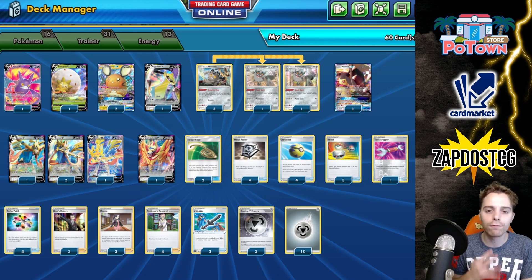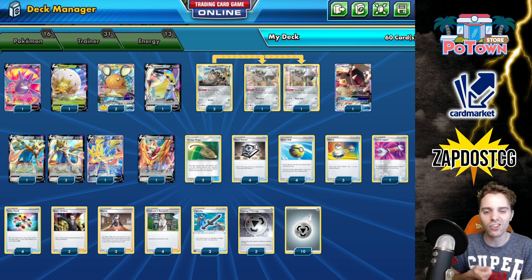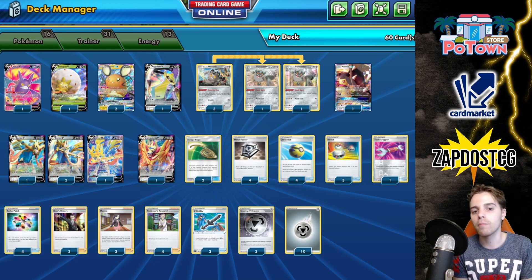You can also thin your hand with Cramorant and get Metal energies into the discard pile to abuse them with Turbo Patch and Metal Saucer. With four Turbo Patches and four Metal Saucers, you'll probably have enough attackers to win the game. With Switch and Escape Rope, you have lots of ways to reset Brave Blade's attack effect. Sometimes you're stuck in the active, or they gust up an Aegislash with a lot of retreat — you can easily get out of the active position. No need for Malamar because we're only running two-prize Pokémon — no tag teams, no VMAXs — which is very good in our favor.